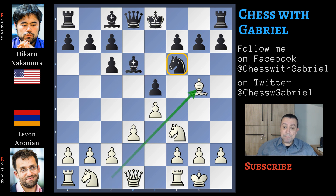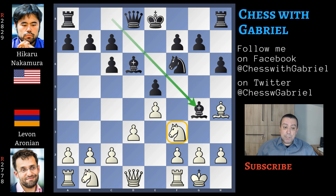Now bishop to g5 played by Aronian is pinning the knight. H6, and bishop back to h4. Bishop to g4 — same idea, pinning the knight. There is only one game in the database: Firouzja vs Wang Hao, a draw played last year in December. Firouzja, in this position with the white pieces, played h3, which is a good move.